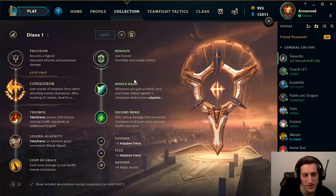Starting off with the rune pages, we can finally take Conqueror on Diana. They even changed her passive so it now gives her four stacks of Conqueror. Conqueror is extremely strong in general, especially on AP champions right now, so we're lucky to be able to take it.